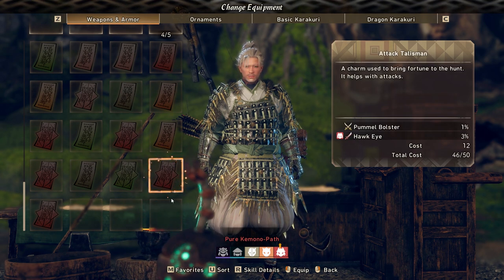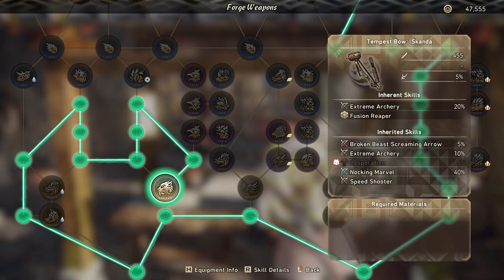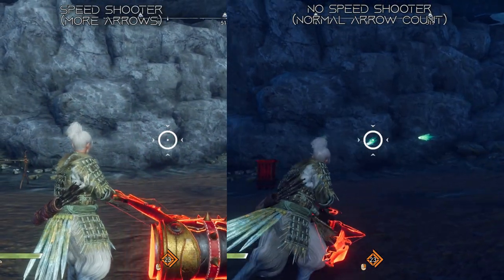Stepping into the bows, I'll show each of the bows real quick just so you know what we're working with. The first is going to be our raw bow, which is Golden Tempests. It's got extreme archery for 30% less stamina consumed for bow attacks, desperation for 15% more damage, knocking marvel — which increases the speed of our stance charge 1 and charge 2 swapping speeds — and speed shooter, which lets us shoot our horizontal charge 1 arrows much faster. We don't have fast draw because fast draw only increases the charge speed of your standard vertical charge, which I don't use all that often. Knocking marvel is what you want, and speed shooter is just too good.